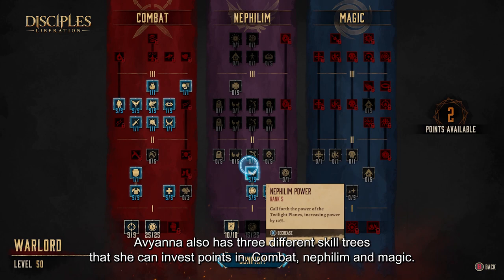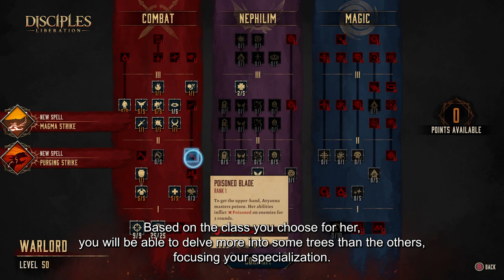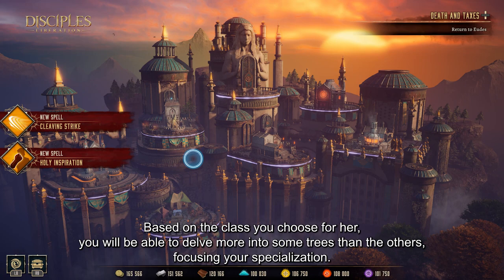Havaiana also has 3 different skill trees that she can invest points in: Combat, Nephilim, and Magic. Based on the class you choose for her, you will be able to delve more into some trees than others, focusing your specialization.